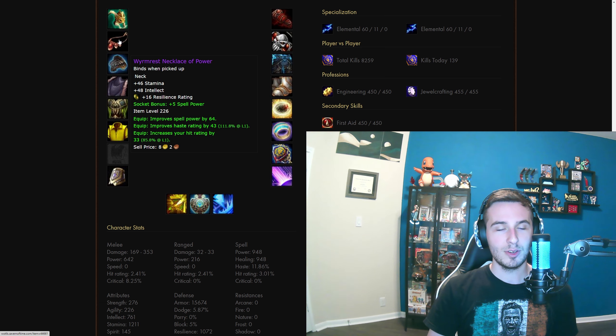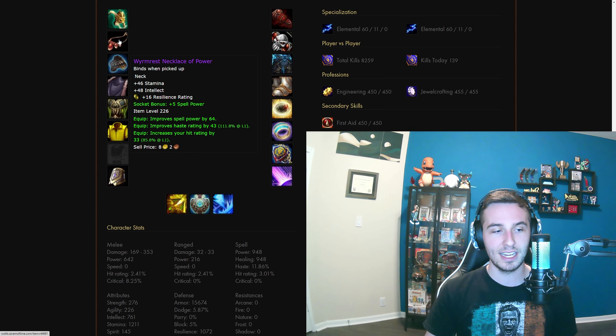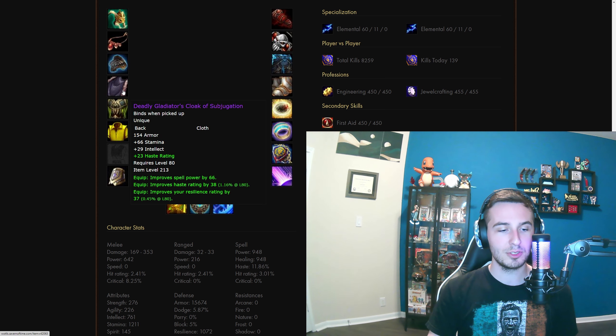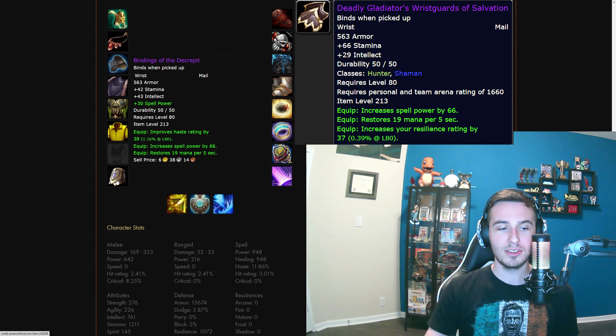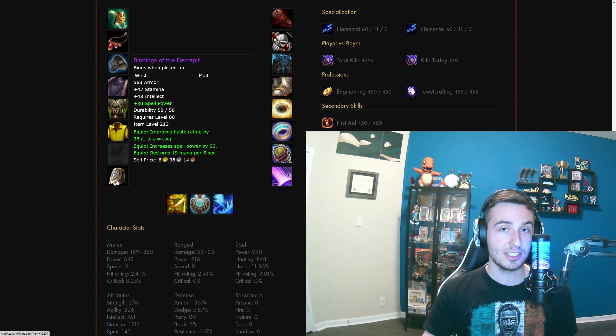Then we're going to get the necklace from Malygos 25 — this one is perfectly statted with hit and haste, which is always BiS. However, the PvP one is a 213 with haste and resilience, so it's perfectly statted too. If you don't want to raid, you can do that and find your hit elsewhere. For the cape, we're doing the haste resilience one. For bracers, the PvE ones with haste and mp5. You can do the PvP honor ones, but they'll be either crit resilience or mp5 resilience, which isn't as good.